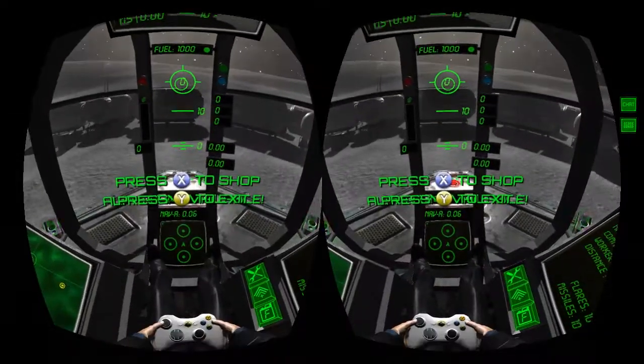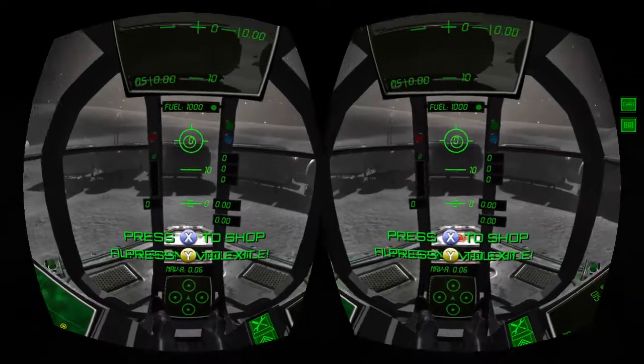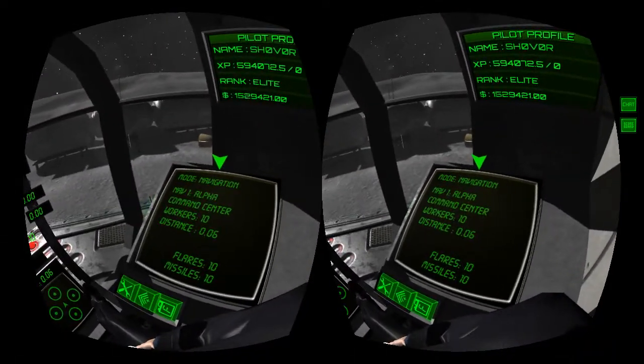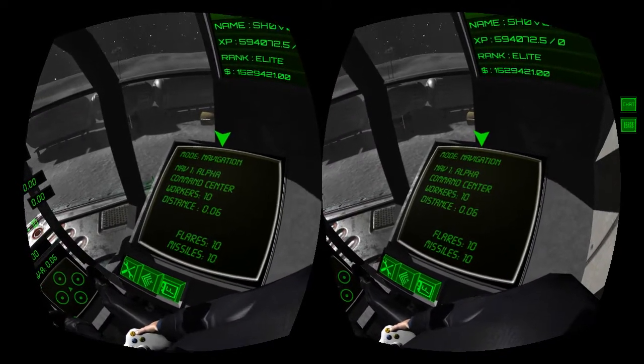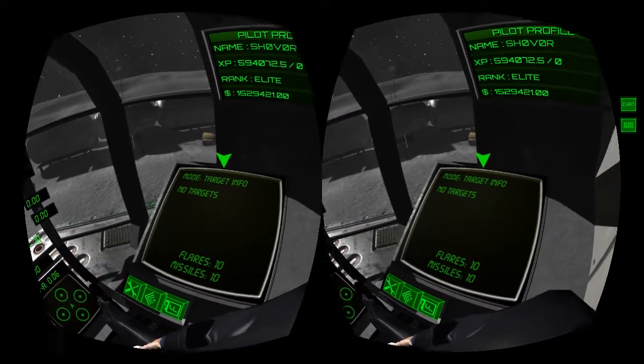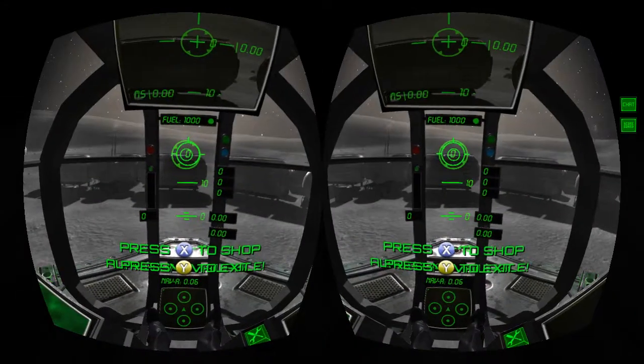In multiplayer you can use the weapon systems, and to be able to use them you need to switch over to the targeting mode. Looking at the navigation computer, if we press Y it switches to targeting mode and it currently says no targets, because there's nobody in the server.